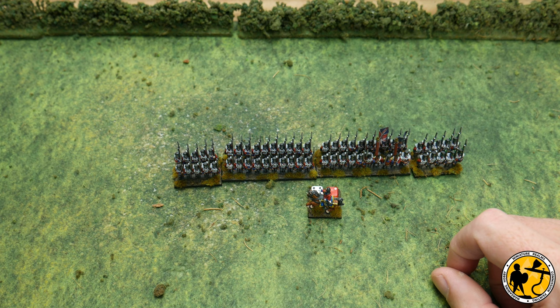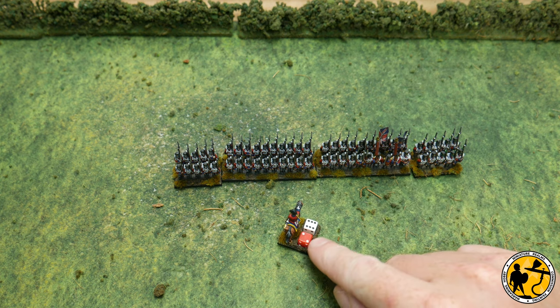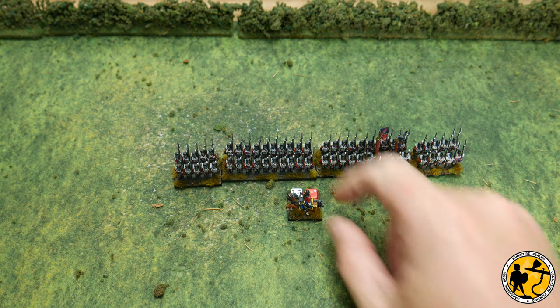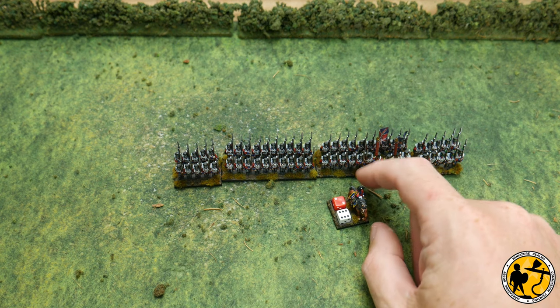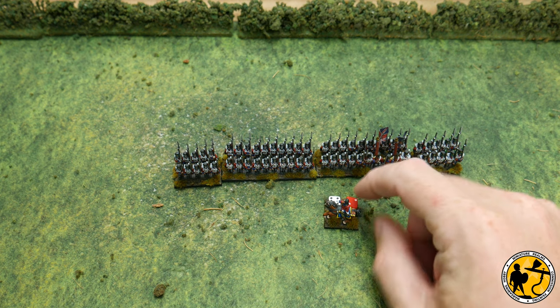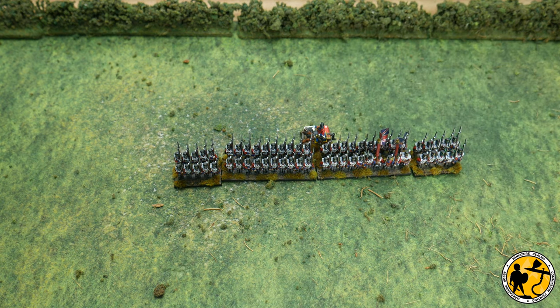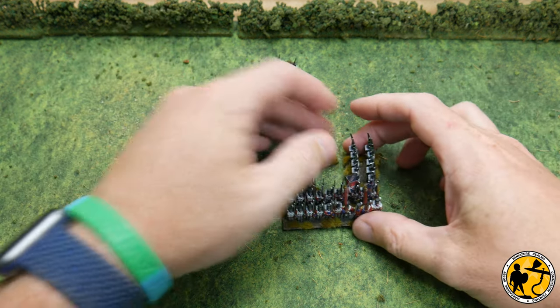I think at this scale the Warlord casualty markers are quite chunky to use on the table, and using a dial would look nice but take up space. A very small 7mm dice works well. When I'm playing Soldiers of Napoleon I'll use two dice - one representing the number size of the unit as the rules are written, rather than the number of stands I actually have represented. It looks quite cool behind the models anyway, and when I form square the commander fits nicely in the center.